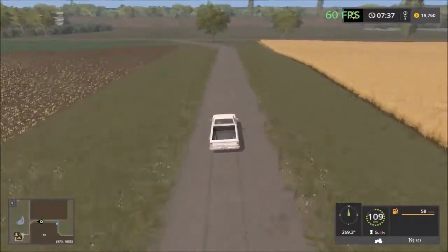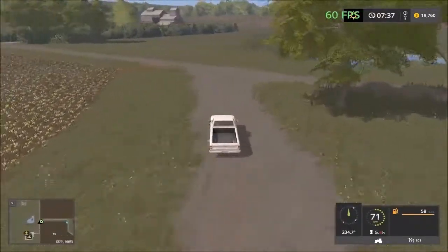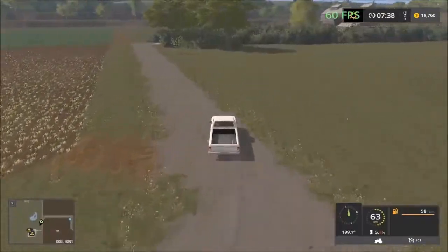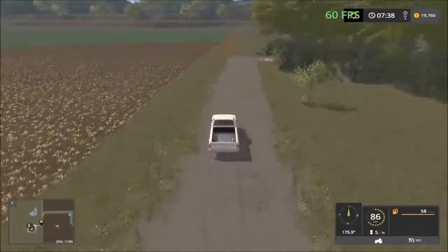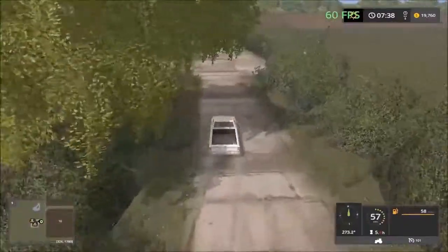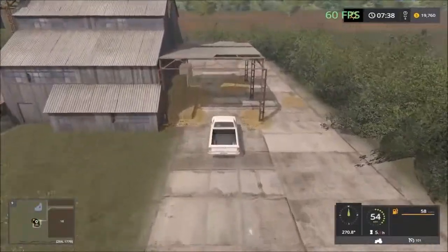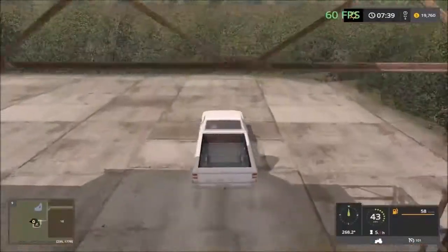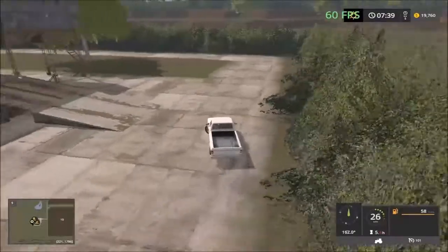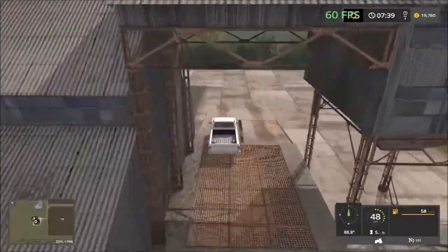Up here there's a sell point — I'm seeing three sell point symbols, all close together. So here's a sell point, and I'm already seeing straw can be sold here, and then crops here. So just two sell points — crops and straw.